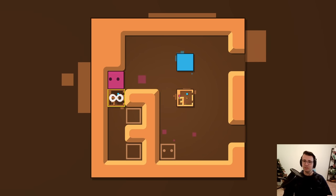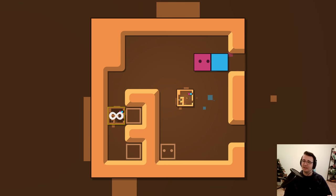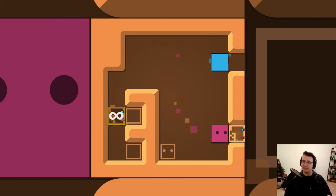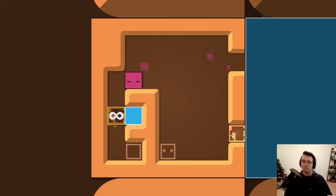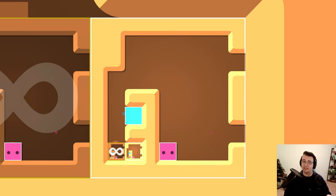This doesn't seem so bad. You just push infinity down here, then you can push this in — right, I see why that wouldn't work. Well, if this happens to be here, now this is at the edge of infinity. So now this goes in, and now I can push in the level itself. This is a sick concept.